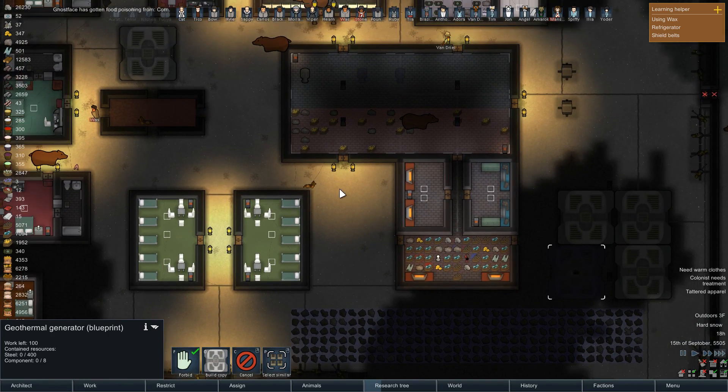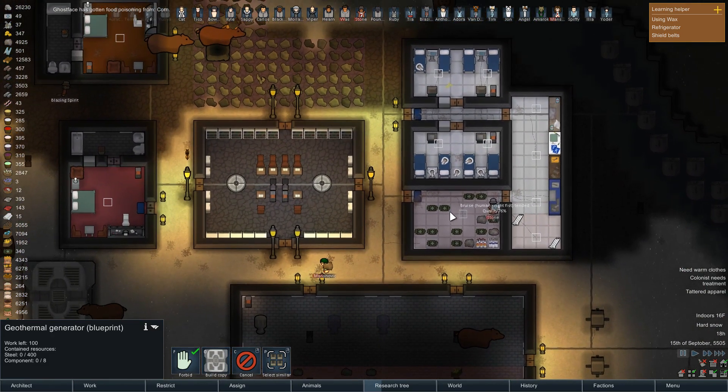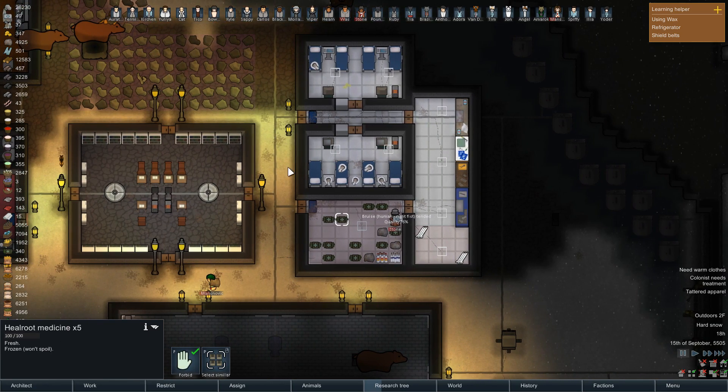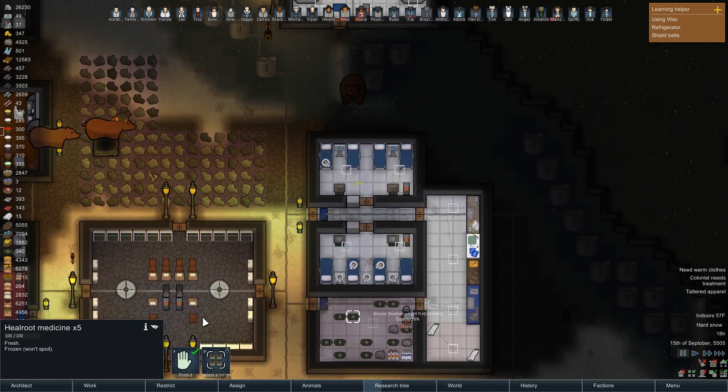Somebody had a fantastic idea and I think I'm gonna take care of that right now. We should probably put a refrigerator in the hospital to get meals to our sick colonists faster - which is a great idea. I'm gonna go ahead and take care of that. Oh cool, we do have it.